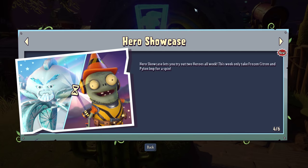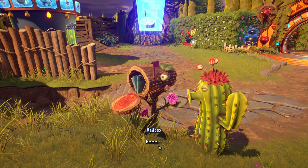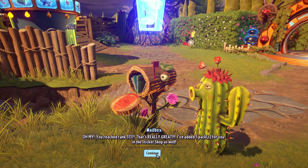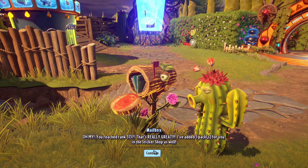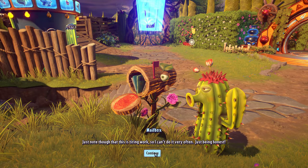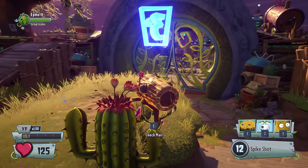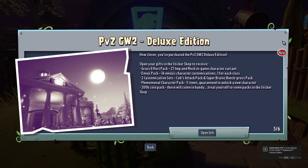Hero showcase — try out two heroes all week. This is why it had that little hourglass. Player loyalty — and this is what you get for that. Check rank. Oh crap, you got mail! You reached rank 313 — that's really great, I've added five packs for you in the sticker shop. How nice. We already checked the rank.